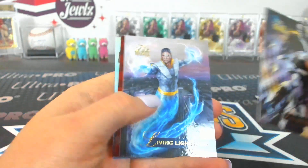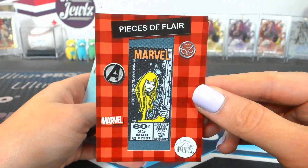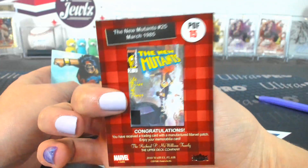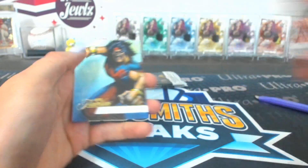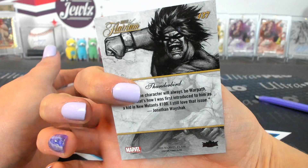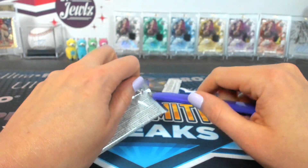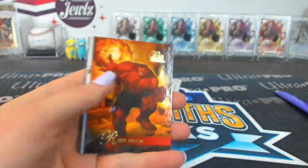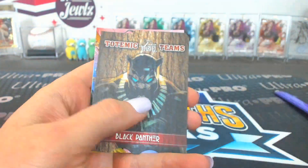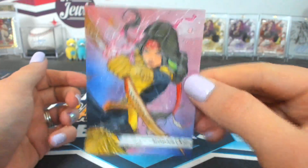Pack thirty-four: Inbetweener, Living Lightning, New Mutants Pieces of Flare 15 — The New Mutants. Space Thunderbird 137 Flarium — what's 137? Tier five! Tier five, nice. Pack thirty-five — Shooter. Red Hulk, Black Knight, Miss Marvel, Grandmaster. A Black Panther Totemic Teams. And a Moonstar Flarium.